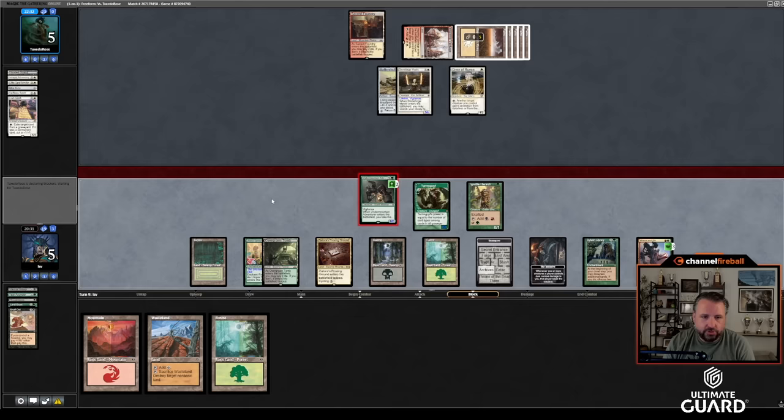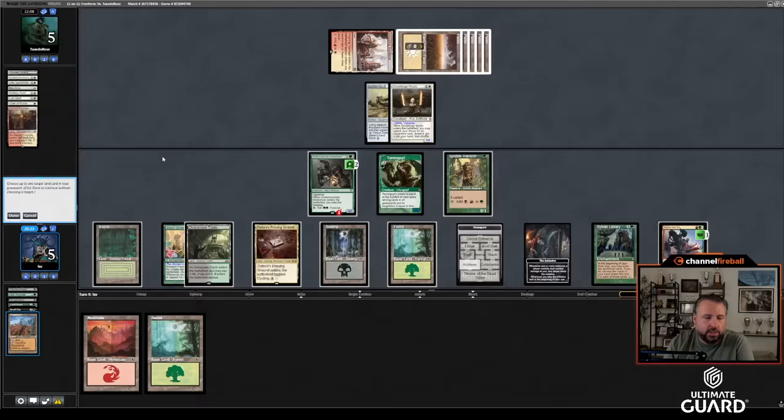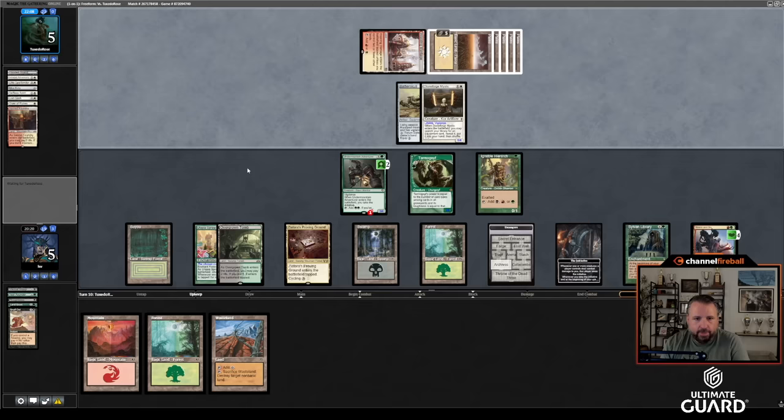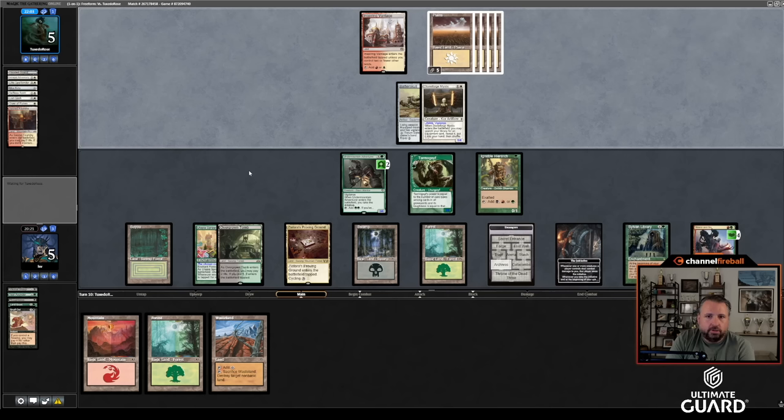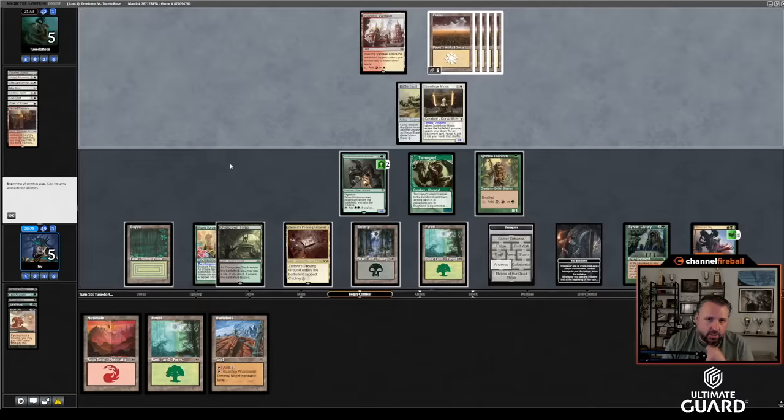Next turn I get to go to Throne of the Dead Three. He doesn't really have a choice — he's got to block with one of the two. Chumping with the Giver — that's fair. Wasteland the Sacred Foundry and get the Wasteland back, because I just needed to ping to make it lethal. Throne of the Dead Three should see me home. If this was a Cauldra Concoction it would have been a lot harder. Upkeep — Graveyard Trespasser or Deathrite Shaman? We'll do Graveyard Trespasser. Trespasser the Lion Sash — turnabout's fair play. Nissa — I would imagine this is enough.